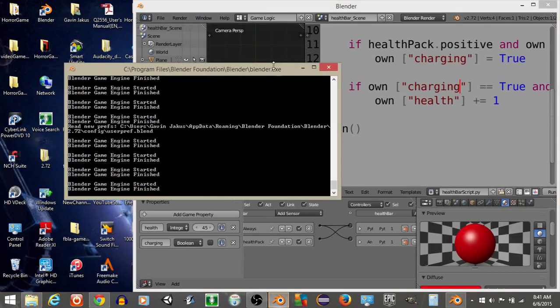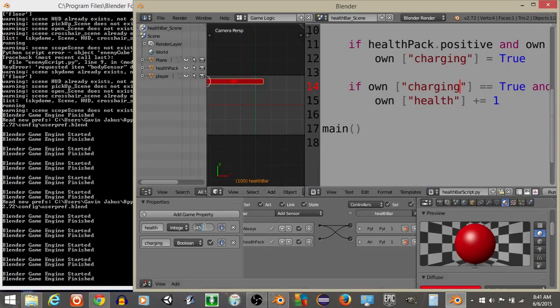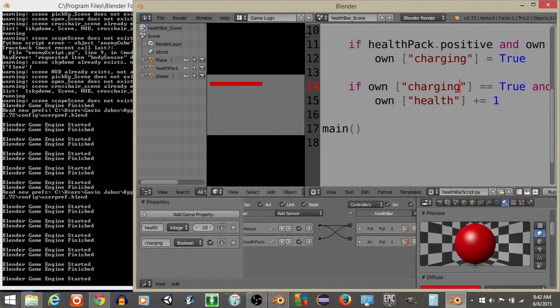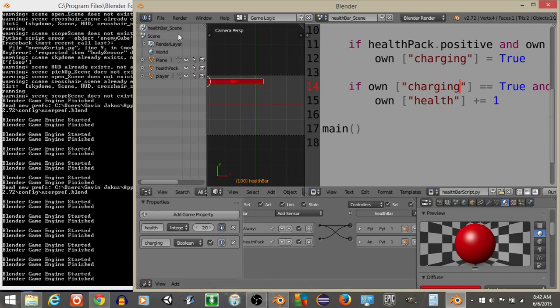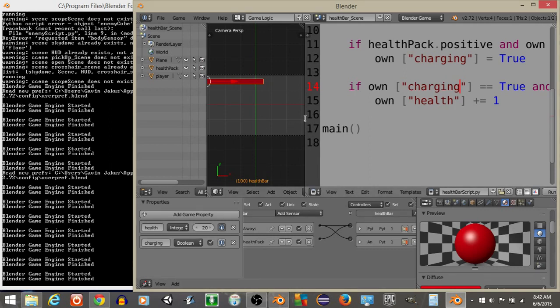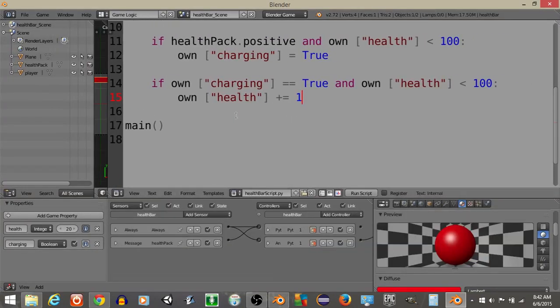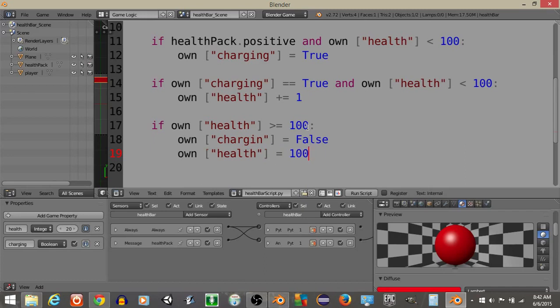Also add: if own['charging'] is True and own['health'] is less than 100, then own['health'] plus-equals 1. I noticed 'charging' was missing a G, so fix that. If we set the 'charging' variable to True and set health to say 20, we can see the health bar goes up until it reaches 100. We also want: if own['health'] is greater than or equal to 100, set own['charging'] to False and own['health'] to 100 to prevent it going over.